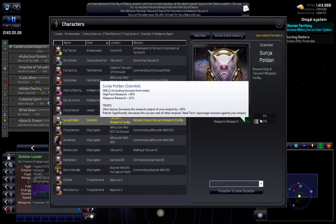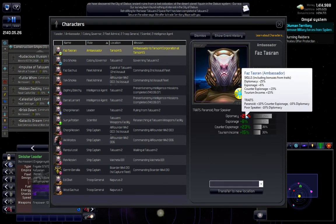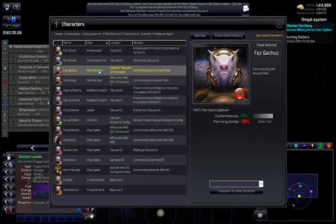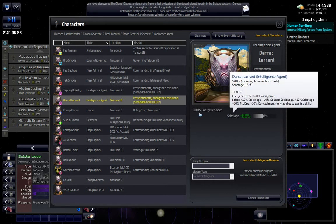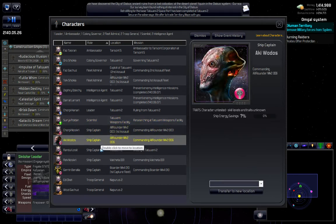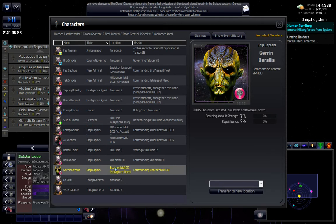Weapons research is up to 21% now so that's good. I got him somewhere — Tarsant Corporation — yeah it's fine for now. I just want to make sure nobody's looking too horribly terrible here. Shield recharge plus 54. Intelligence — I should almost start sabotaging a few things I think. And leaders still looking pretty good. Scientist — and all our ship captains, because I'm not even sure what ships these guys are on. If I get into a full-scale war I might be more concentrated on where they actually are, but I'm just going to leave them scattered around.